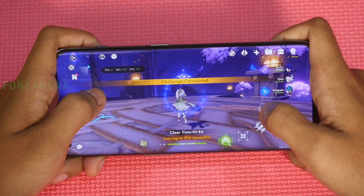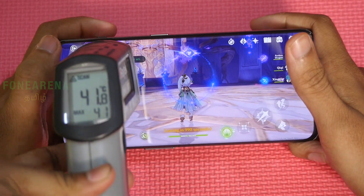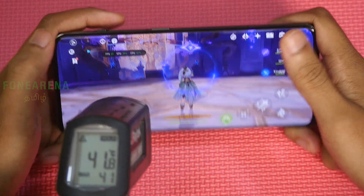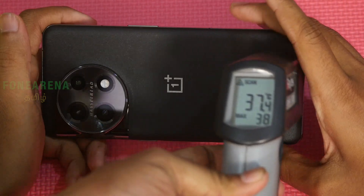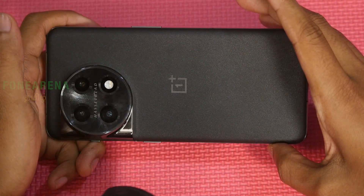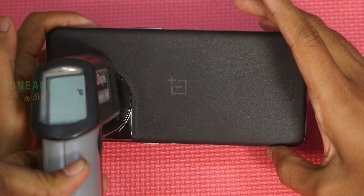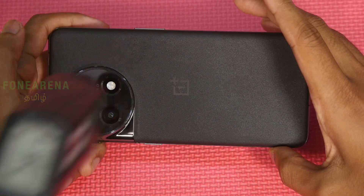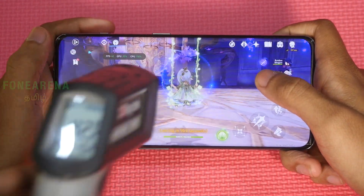The phone is getting warm. It's the SOC — temperature is at 41°C. SOC is reading around 38°C on the surface. Touch temperature is reaching 39-40°C, then 40-42°C touch surface temperature.